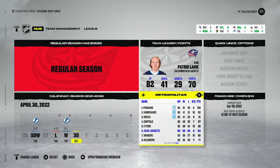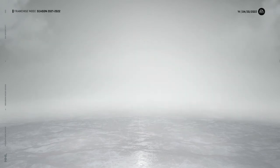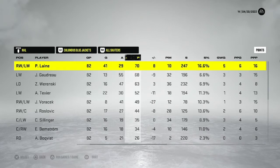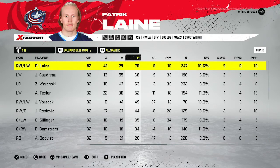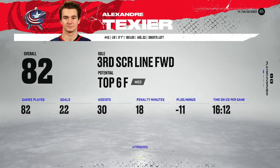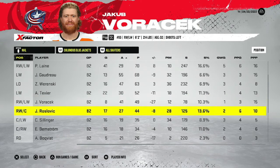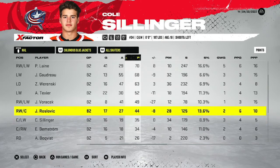At the end of the season we finished with a record of 38-36-8, for 84 points, finishing 6th in our division - so we won't be getting a great draft pick but will get a middle pick. Laine finished as our team leader with 70 points in 82 games - 41 goals and 29 assists - a pretty decent season on a pretty crappy team. Gaudreau had 68 points; Werenski had 63. Voracek only had 49 points and was a minus-27, so we might buy him out.